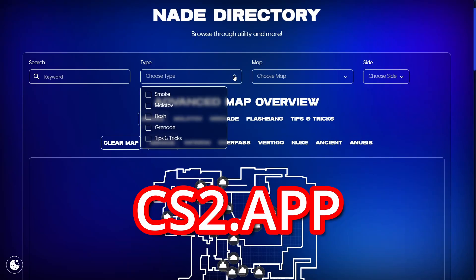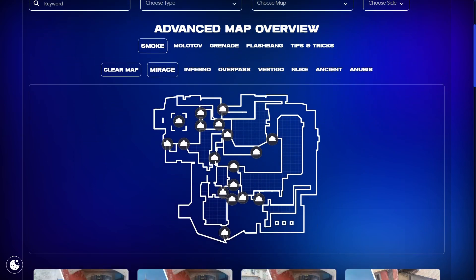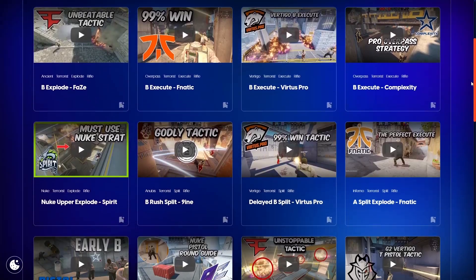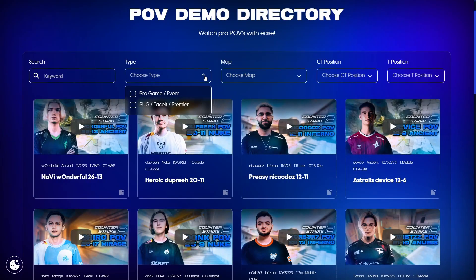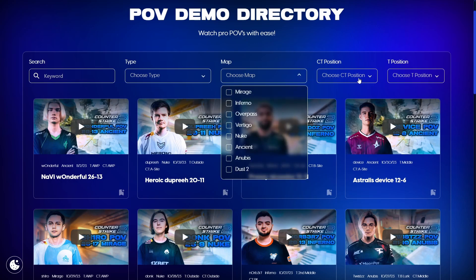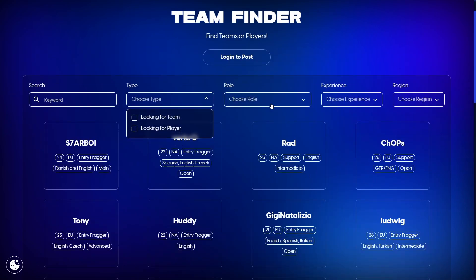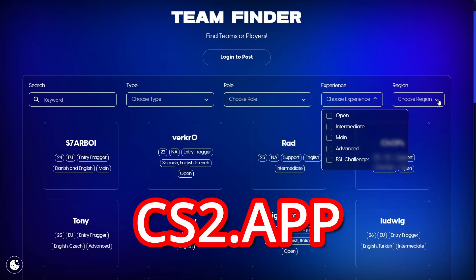Before I continue, I have to tell you about my website cs2.app, the number one place to learn CS2. We have a huge nade directory featuring over 500 nades that you can pick out of. There's over 30 pro strats and tactics, one uploaded every day. You can easily watch pro players' POVs — just pick out the type of match, pick out the map, position, and easy as that. We also have a team finder, so if you're looking for a team or player, go ahead and check it out. cs2.app, free to use today.